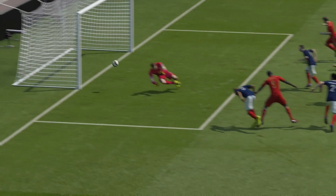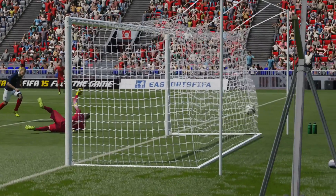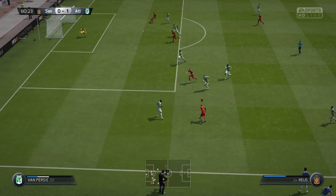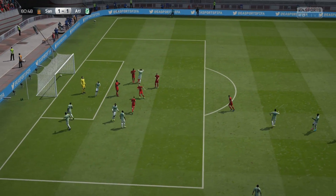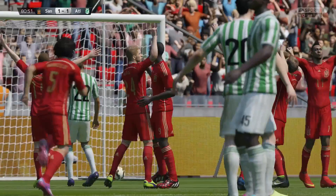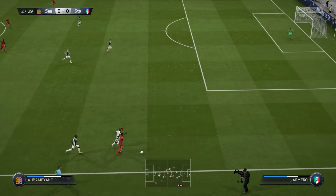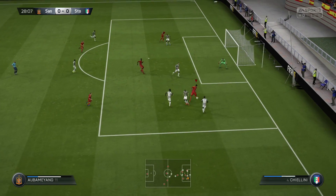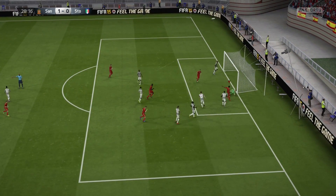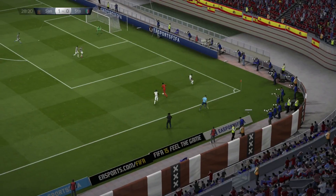Another situation: if the goalie does not move out to you, if he is standing still maintaining his line — like you are seeing in these following clips — and he is not rushing out towards you, take the power shot. Put at least two bars of power into it, hit it towards the near post, and you will score. Do not take the ground shot there because if he is not moving his feet, he is going to stop that ground shot no problem since it's such a slow shot. In those situations, take a power shot regardless of how close you are and you will catch him off guard.